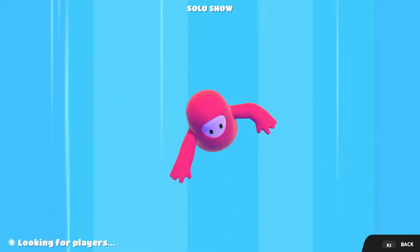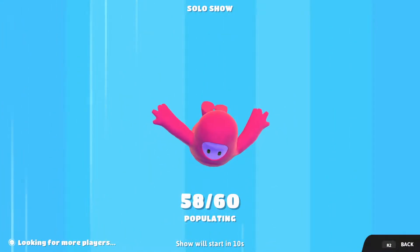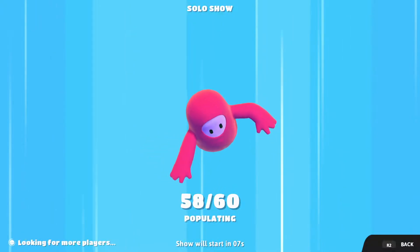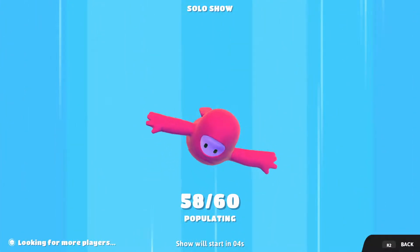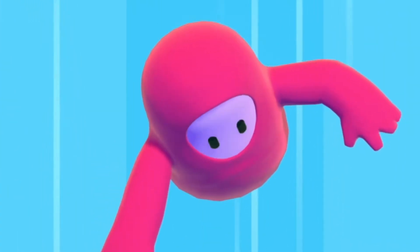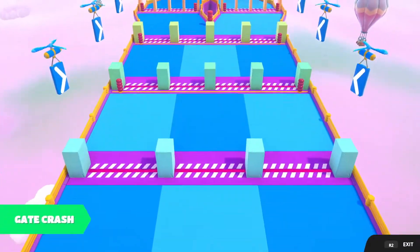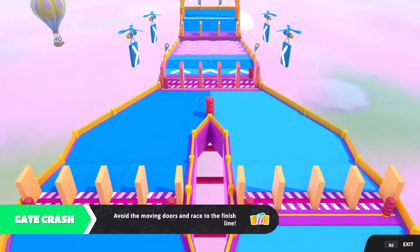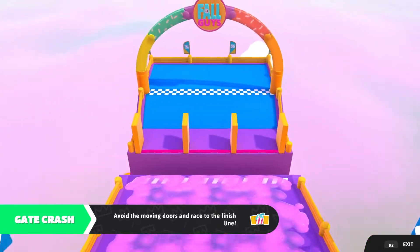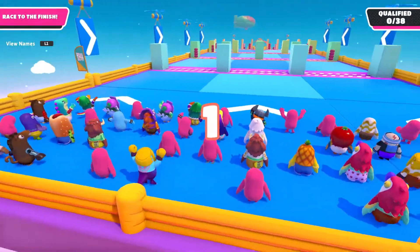I can't actually remember the controls for this game, and if the game isn't even going to tell me — right now it's showing R2 for back, I'm pretty sure it's circle — then we're going to be in a bit of a ride. Hopefully switching to keyboard and mouse will show me the proper controls. It looks like we're about to load into our first game. Here we go — Gate Crash.